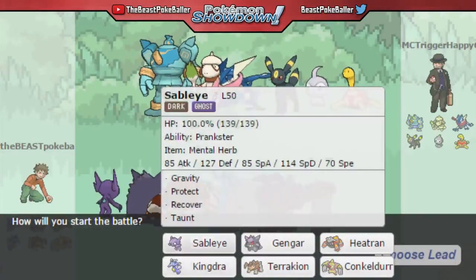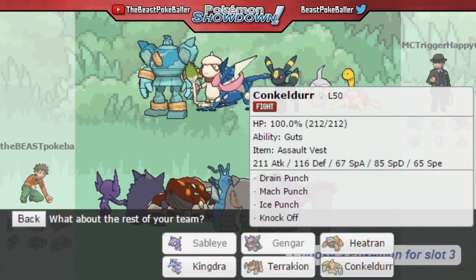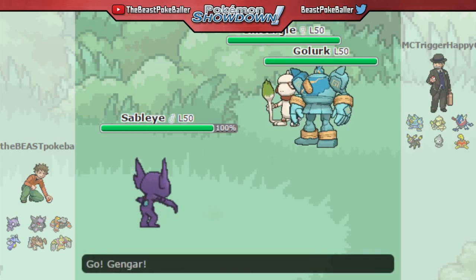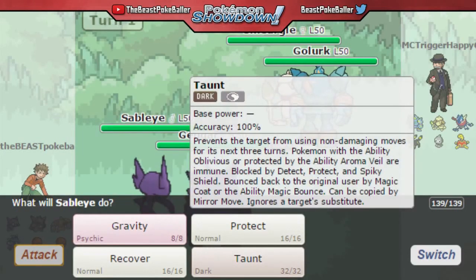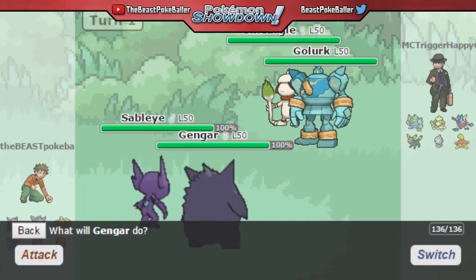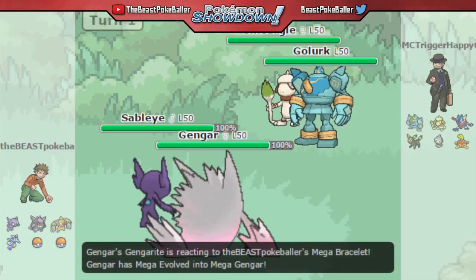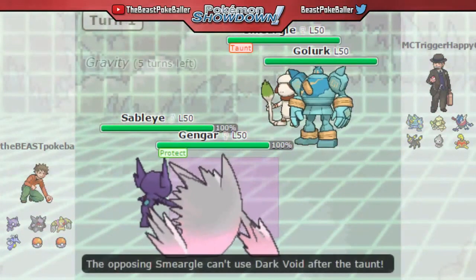We got into a battle. We're going to lead straight up savage with Sableye and Gengar. Judging by their team, Conkeldurr is going to be the better option for their Umbreon, and we'll bring Kingdra to showcase the setup. I see the Smeargle as a Dark Void Pokemon, so we're going to taunt the Smeargle. The Golurk can't kill us. With Gengar we're just going to Protect from the Golurk this turn — we won't have the 100% accurate Hypnosis yet, so we'll Mega Evolve with Gengar and protect for safety.